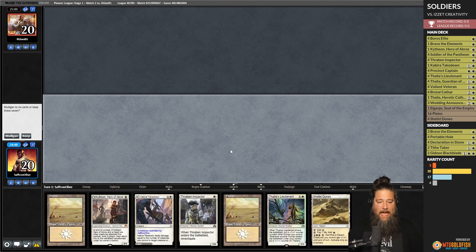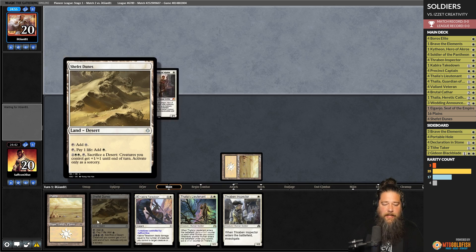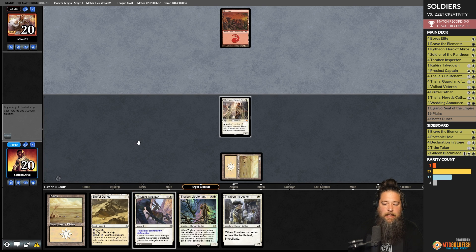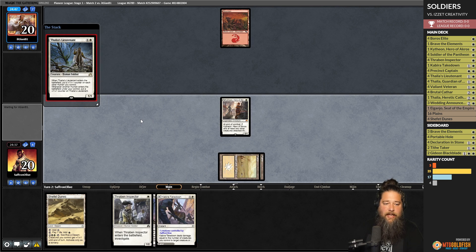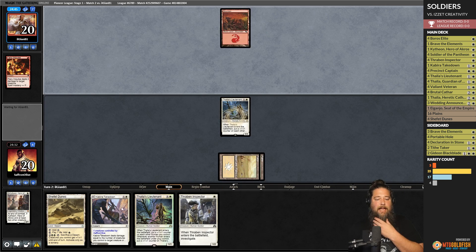We are playing some Soldiers in Pioneer. We're on the land-heavy side, but thankfully we have a Shefet Dunes and an MDFC. Opponent plays red mana and passes. We play Plains and Thalia's Lieutenant to grow the Kytheon. Opponent fires an Impulse then passes. We play Plains, Thraben Inspector for some triggers, and another Thalia's Lieutenant. We hit for two and pass.